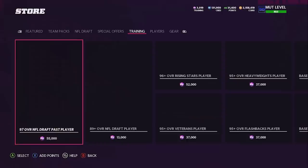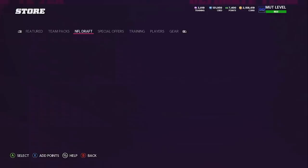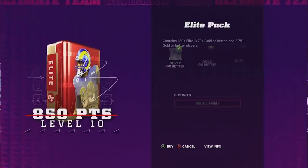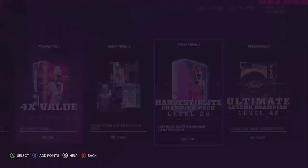Not the best pack so far, but we still have 31,000 mutt points - we're nowhere near the end yet. The next thing I want to do is buy some bundles. The first bundle I definitely want is the ultimate legends fantasy bundle. We'll save those for a bit later. Then the next bundle I want is the NFL draft bundle, and one other - the four times fantasy bundle. Then back to the special offers tab to open this elite pack.